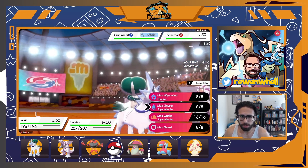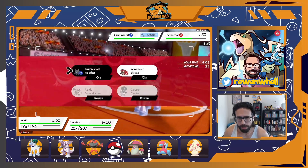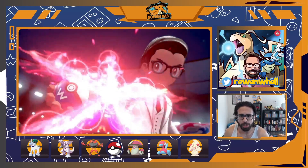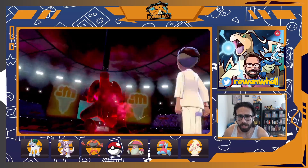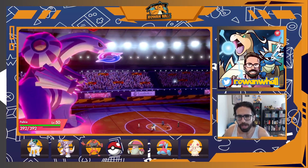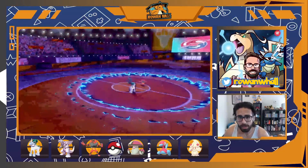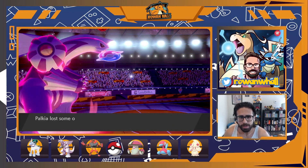I can take out Incineroar with Palkia and simultaneously set Trick Room with Calyrex, eliminating their only slow threat and giving us speed control for the rest of the game. I take some time deciding the move — Hydro Pump is the safe KO, but Eternatus would be a great swap into that. Origin Pulse wouldn't do much to Groudon since it's neutral and non-STAB, but Wormwind is the great in-between: STAB should KO Incineroar, does huge damage to Groudon with an attack drop, and would outright KO Eternatus. They opt not to switch out — in my opinion a mistake if they assume Trick Room is coming — and we take the easy KO on Incineroar with a nice attack drop.